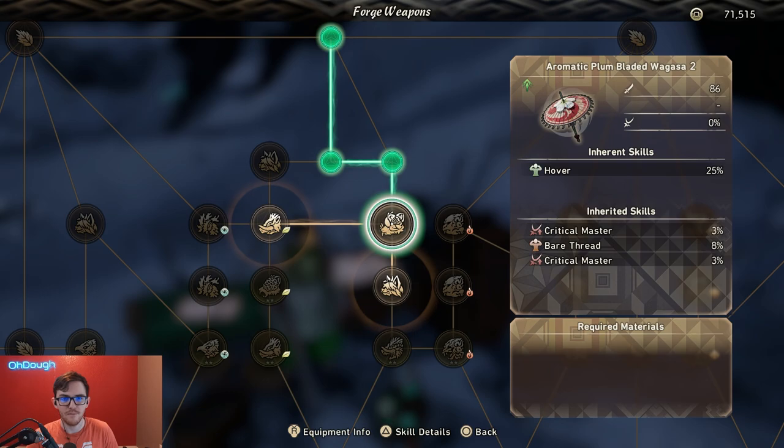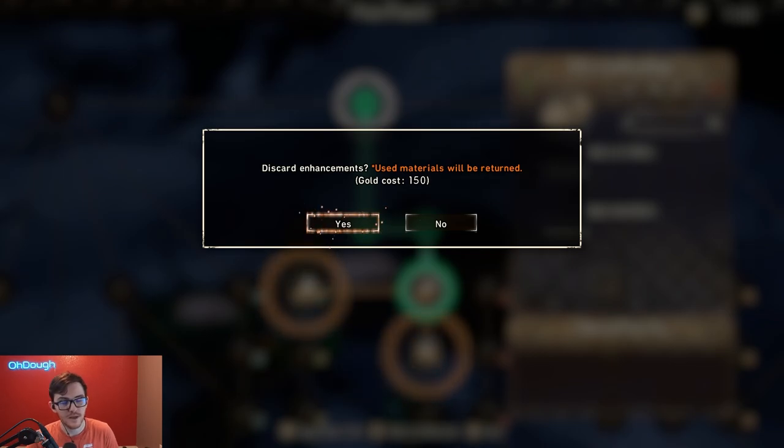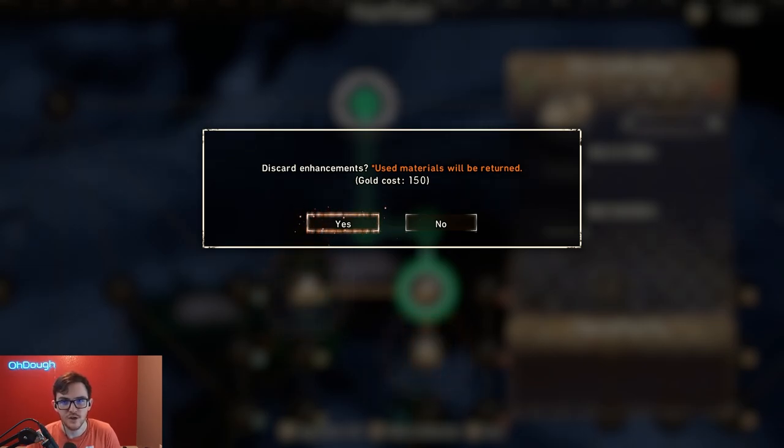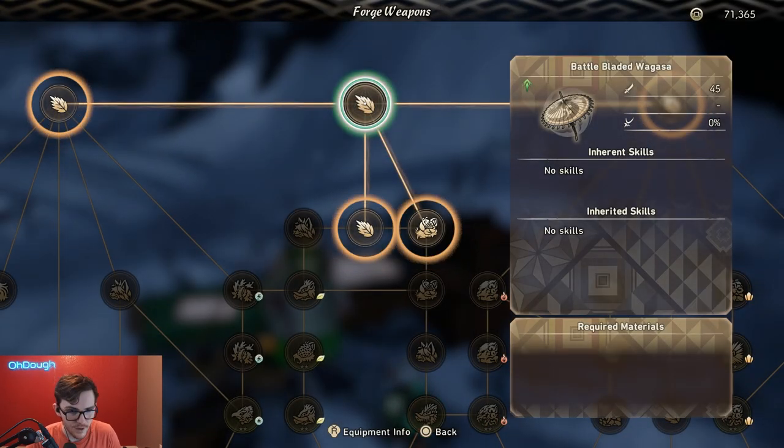Every single weapon starts in the exact same spot — right here, the top middle of the tree. I'll go ahead and revert my stuff. By the way, if you mess up on this tree, it's fine. All it costs you is gold. You get back all the used materials aside from the gold you spend, and it also costs you gold to go back. So gold's the only loss, basically.